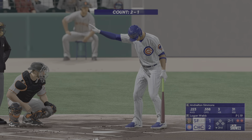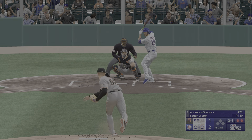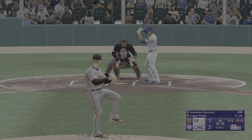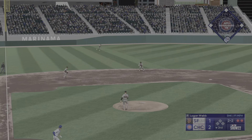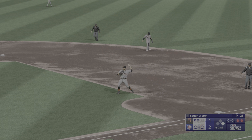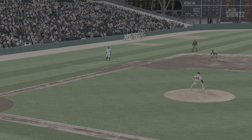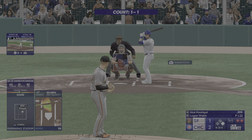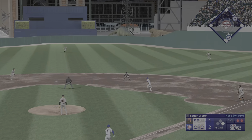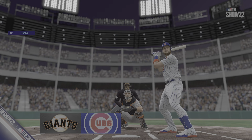Two outs, bases empty, and Andrelton Simmons is the next up to hit. Out to short — Crawford collects it, but the throw is low and he can't take it — error on the second baseman. Two-out errors are kind of like two-out walks, and sometimes even worse. You think you're out of the inning but all of a sudden you have another out to get and the offense has a great opportunity. They get the force, and that is that — Cubs get one on the solo shot and it's now a two-one ball game.